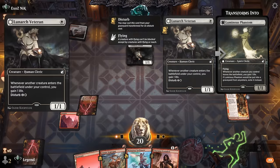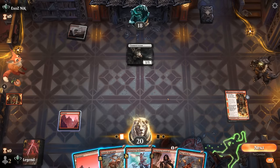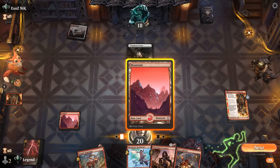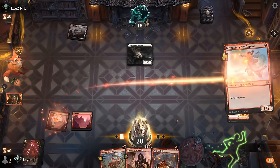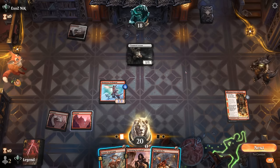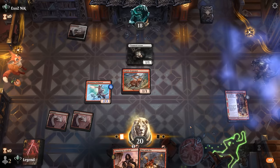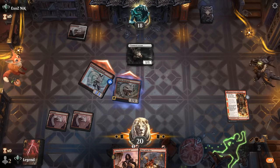Maybe a convoke build — taking out the Veteran now is worth it since it'll probably gain the opponent more than two life over the course of the game. So let's Swiss Spear, Play with Fire. We could also wait on Play with Fire until after we get the Etching so we actually exile the Veteran. Scapegoat is suspected so it has menace. Another Veteran — lots of life gain here.